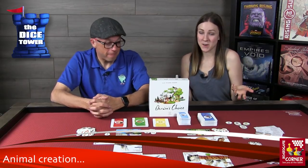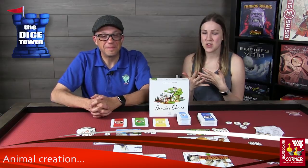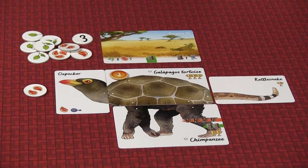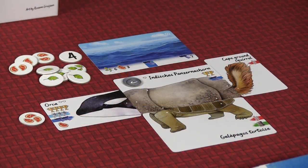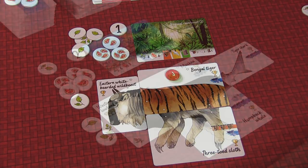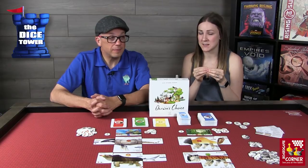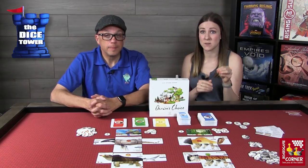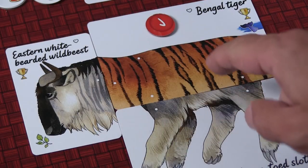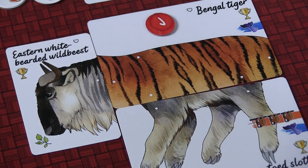Let's jump into actually creating animals. Of the cards in your hand, you're going to be putting together these animals in whatever way you see fit. There are a couple of requirements though: every animal has to have a head and a body — all other parts are optional. The other thing is that parts have to connect at one of the access points. There are white dots that indicate whether you can add a tail, wings, or other parts. You can add on at any of those access points.